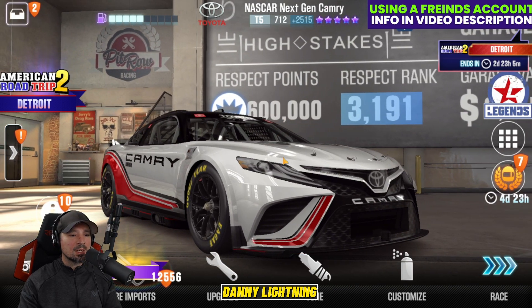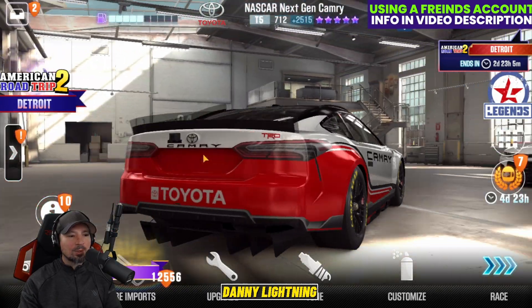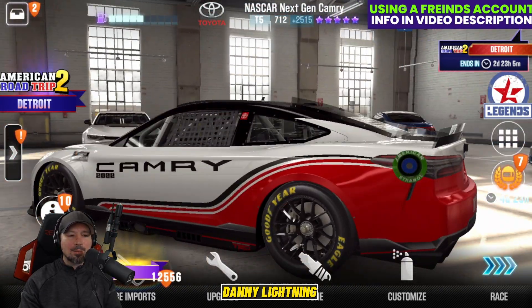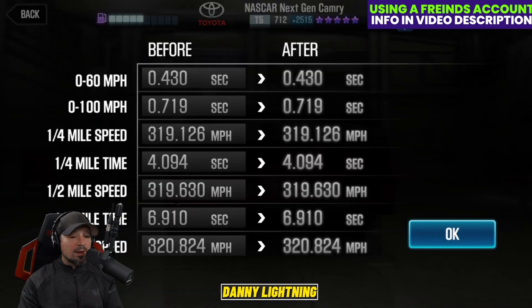Here comes the next car on the list: the Toyota NASCAR Next Gen Camry. This one's got five purple stars, looks super cool. We have a 6.910 on the dyno for this one — it could be faster, slower, or run the same exact time. We'll find out once we get some shift patterns, but 6.910 on the dyno for the crazy NASCAR Camry.